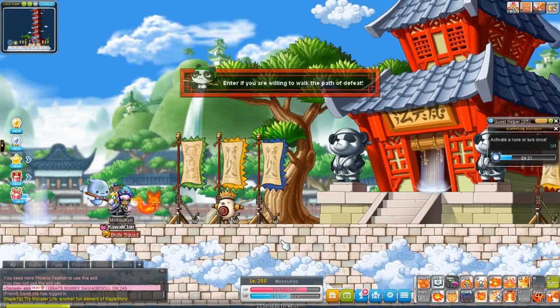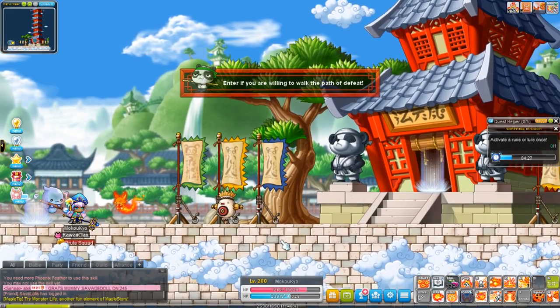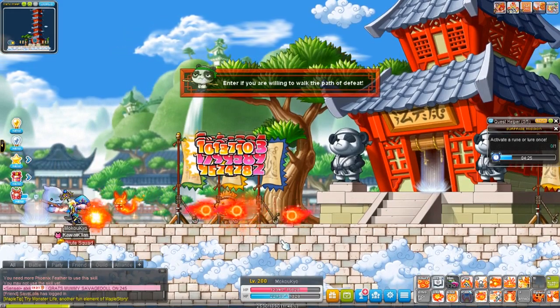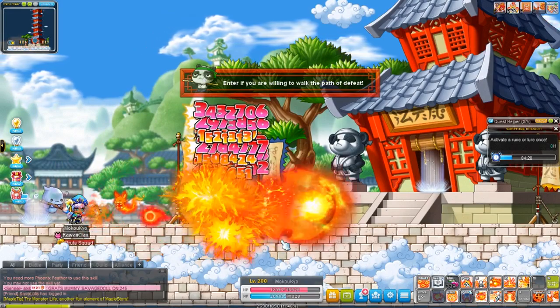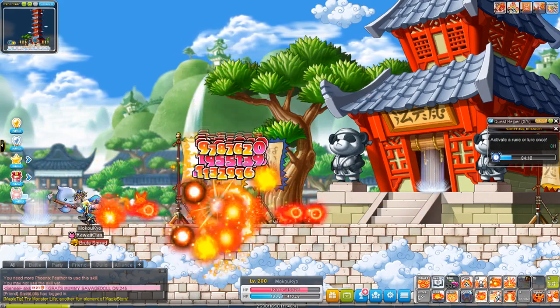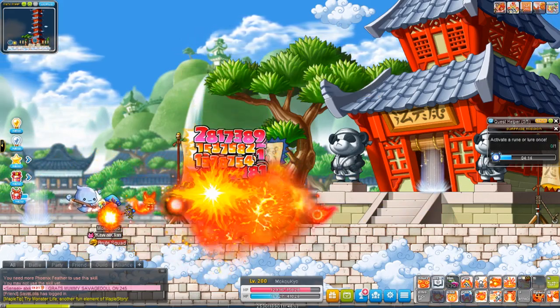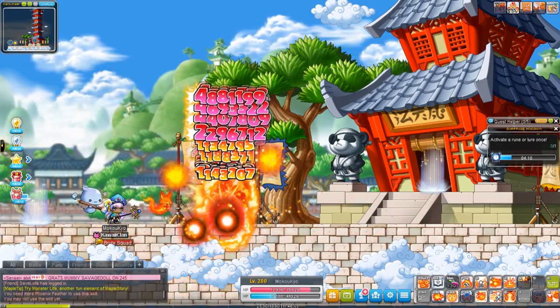Maybe I can use all of the fifth job skills together and see if it does some massive damage. Normally you'd be attacking, then you throw out this skill, then you throw out that skill, and then you do this. Yeah, that seems pretty good.